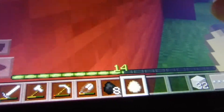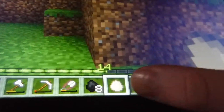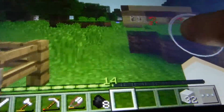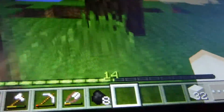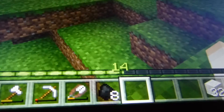If the animals get loose I'd make sure the doors close so they can't get out. We got a nice little egg — let's throw it. Did that make a baby chicken? No, no baby chicken.